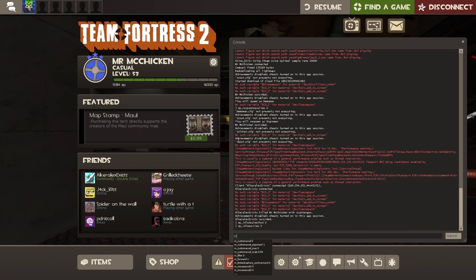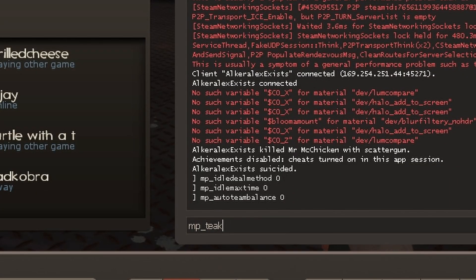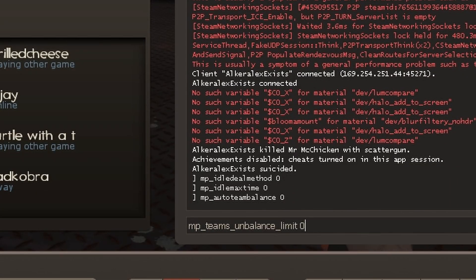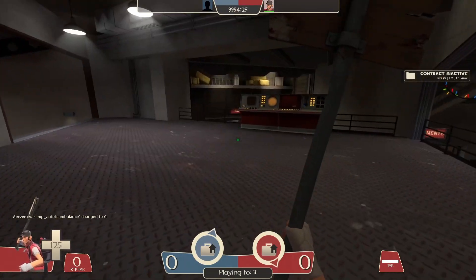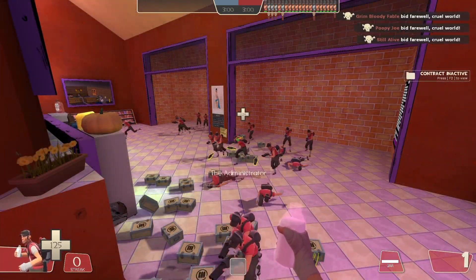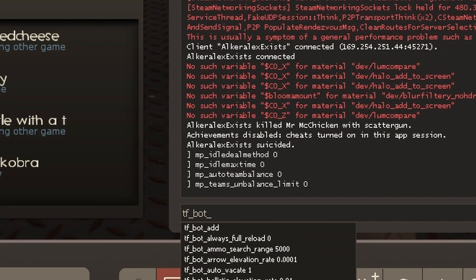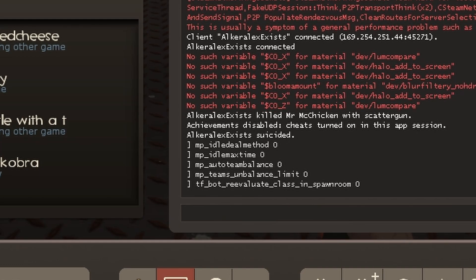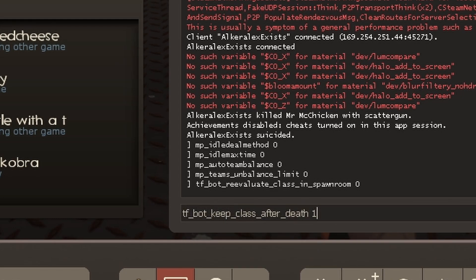To turn off auto balance, you do mp_autoteambalance 0 and mp_teams_unbalance_limit 0. And now there's no auto balance — you can go on any team. This is important for bots. Normally if you try to add a bot it will start kill-binding in the spawn room because of a command — tf_bot_reevaluate_class_in_spawn_room — set that to zero. And if you want bots to keep their class after they die, tf_bot_keep_class_after_death 1.